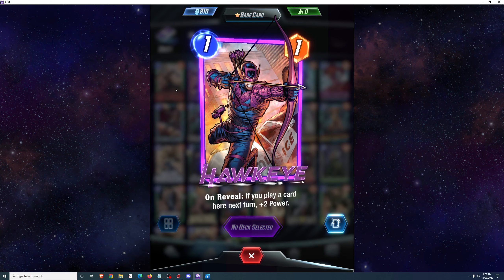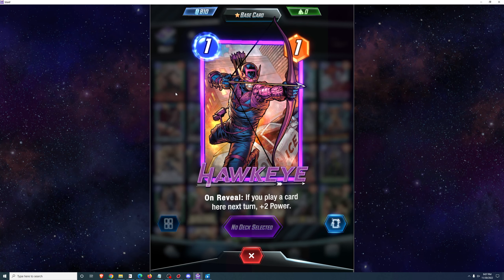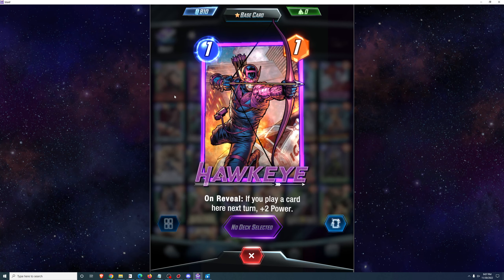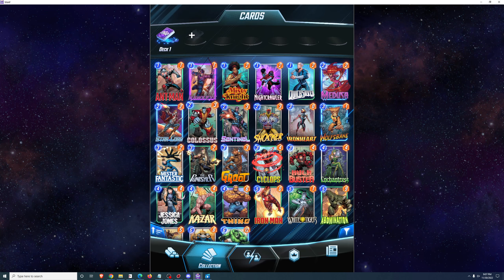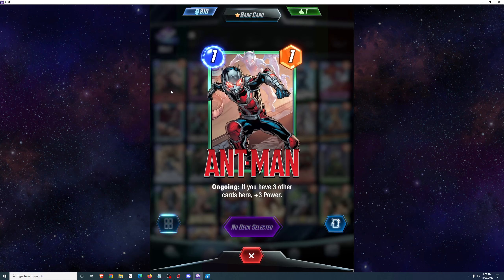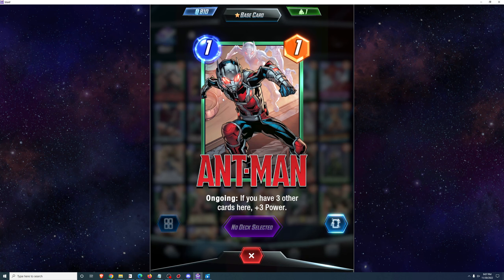Hawkeye: one cost, one power. On reveal, if you play a card here next turn, plus 2 power — he has the potential to become a plus 3 power card. Reasonable certainty of accomplishing that. Ant-Man also has reasonable certainty of being able to accomplish that.